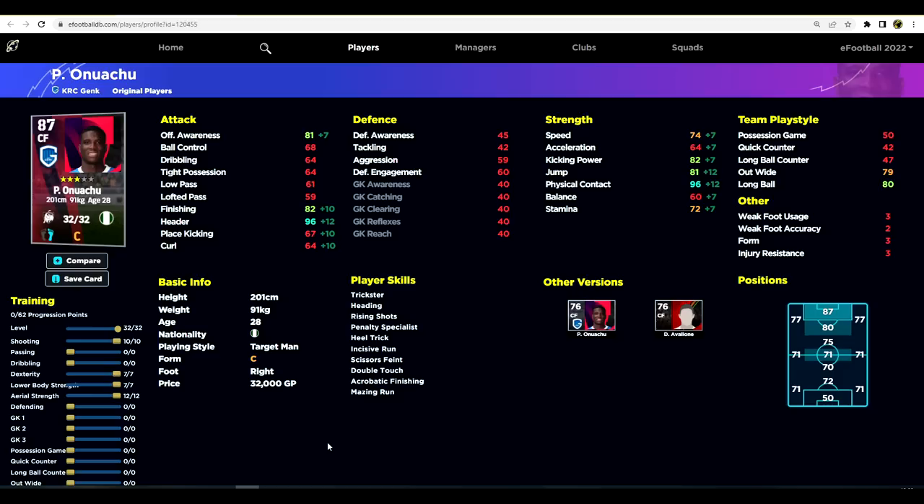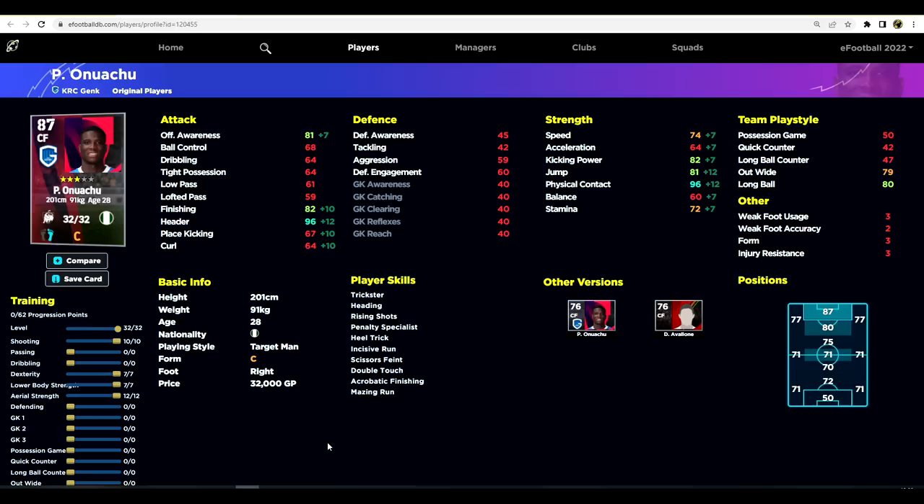Now I want to focus on the GP alternative — Huachu. He's a monster as well. You can see he has a very similar height and weight, he's a target man, and he's available for about 32,000 GP. He goes up to an 87 overall player. Look at those stats: 96 header, 96 physical contact. He's actually faster than Collar by a good bit, but he doesn't have the jump, the power, or the finishing that Collar has. If you're looking to stay free-to-play and don't have enough eFootball points, he is the next best thing.